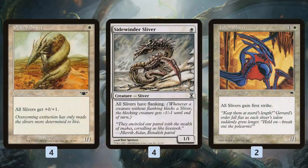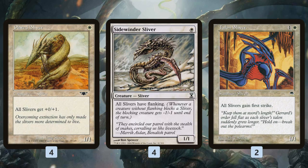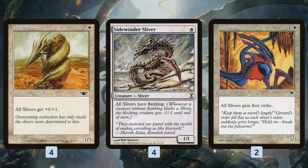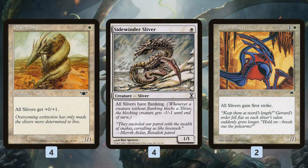Beyond the lords, we have slivers that help us win in combat and fill out the curve. We want to go one-drop into a two-drop lord, hopefully into more lords. Plated Sliver and Sidewinder Sliver come down on turn one and make the deck better at bashing through opposing creatures. Plated Sliver is a 1/1 for one that becomes a 2/3 thanks to lords and its ability to give all Slivers +0/+1 - like a Squire that pumps toughness, making us less likely to get blown out by Electrickery or sweepers. Sidewinder Sliver makes it really difficult for opponents to block, since blocking gives the blocking creature -1/-1.